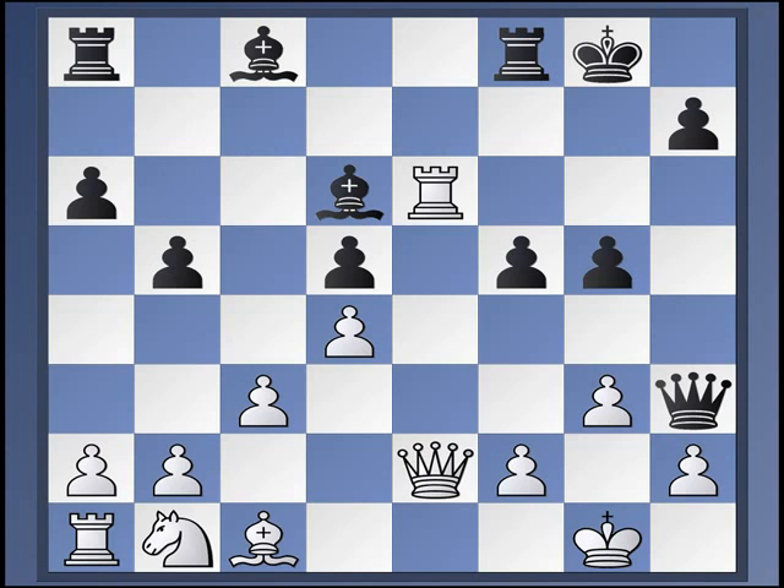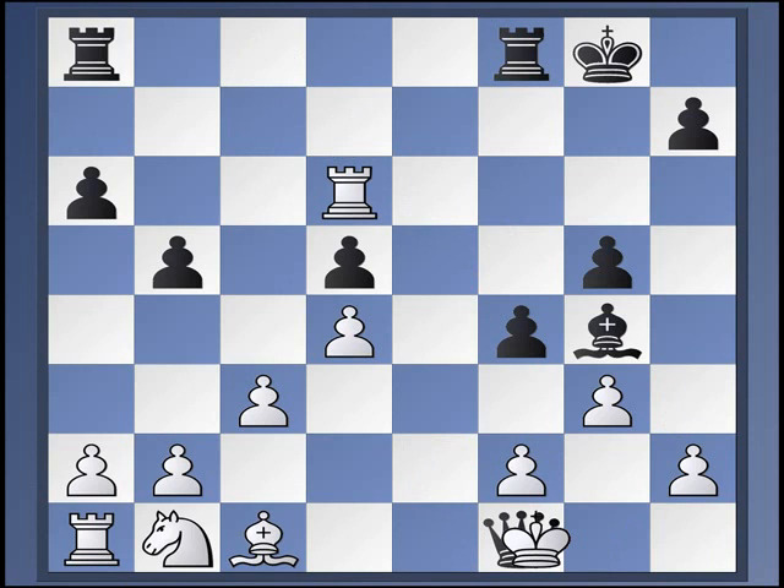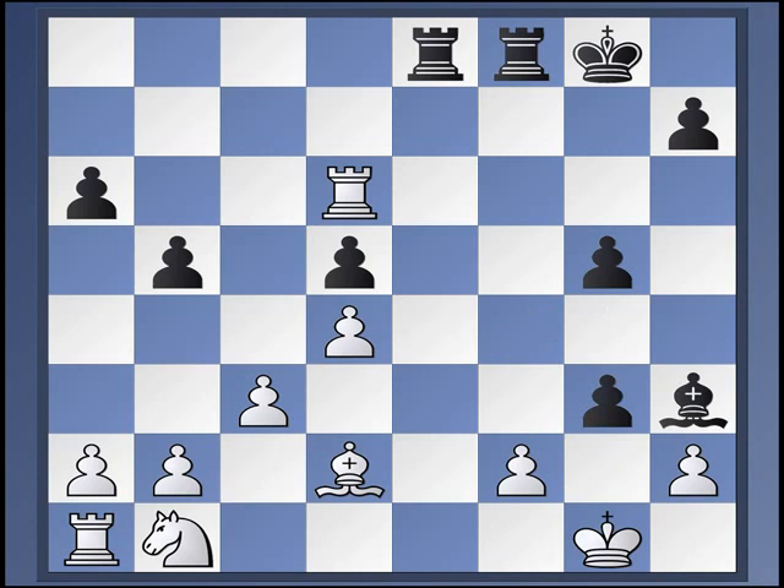So black plays f4 here — a terrific move. What's wrong with rook takes d6? F3, queen f1 is nothing for black. Well, black plays bishop to g4, and now black just trades queens — who cares? Rook a to e8. Well, the threat of course is bishop h3 check followed by rook to e1 mate. King g2 is no good because of f3 check driving the king back. So bishop to d2 is basically forced. Check. King here. F takes g3.